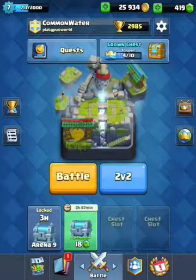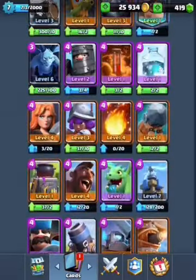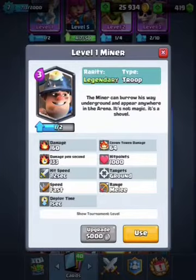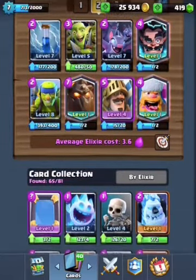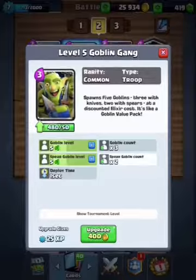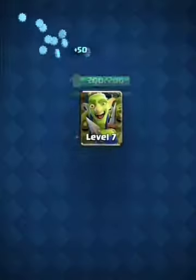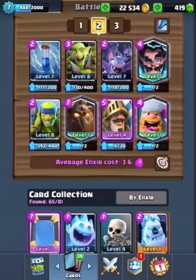Now we have a gold chest queued up in there, guys. What an amazing pull — a Miner! There it is, guys: the Miner. The Miner can burrow his way underground and appear anywhere in the arena. It's not magic, it's just a shovel. So that is gonna be epic. I'm gonna have to somehow make a deck with that. I'm gonna upgrade my Goblin Gang. Hopefully we can get to level nine — not quite yet.